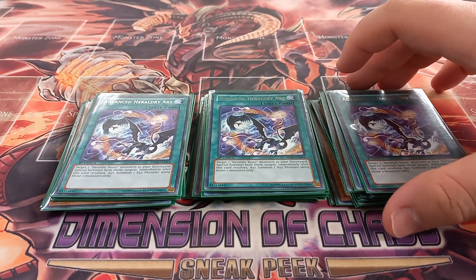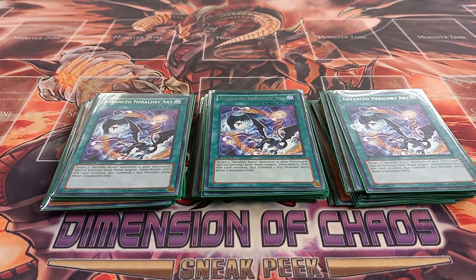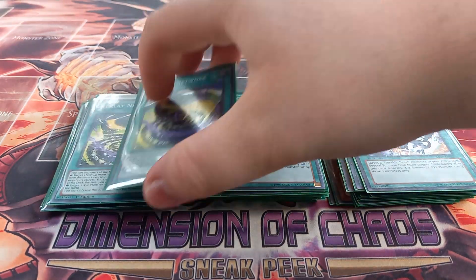Next, I play three copies of Advanced Heraldry Art. Advanced Heraldry Art lets you target two Heraldic Beasts in your graveyard, summon them, and then immediately after this effect resolves, XYZ summon using only those two monsters. The main thing I like about this card is that it's not once per turn, so if my graveyard is full of Heraldic Beasts I can keep using it to XYZ summon.